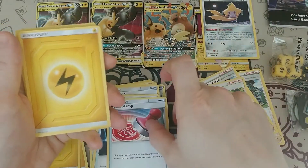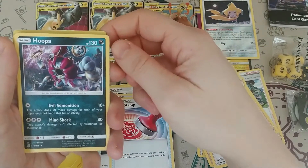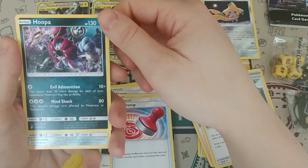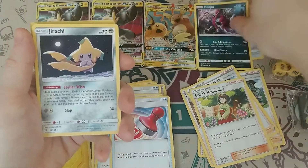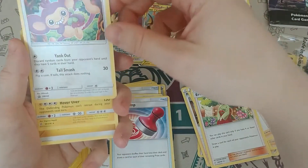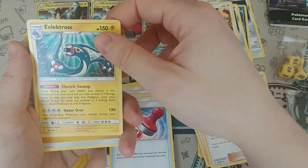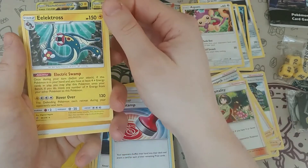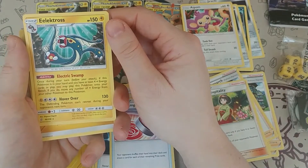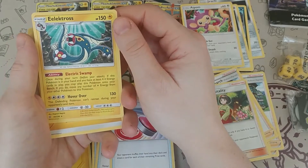We have another Reset Stamp, more electricity energy, and there is the Hoopa — I've never owned, played, or seen this card before. Then another Jirachi, and the Aipom — which almost looks like a Cherubi kidnapping something. We have the Electross with the ability Electric Swamp: once during your turn, if this Pokemon is in your hand and you have at least four Electric energy in play, you may play this Pokemon onto your bench and move any number of Electric energy from your other Pokemon to this Pokemon.